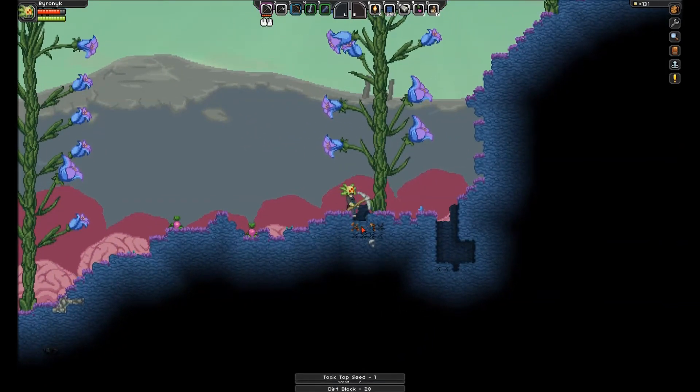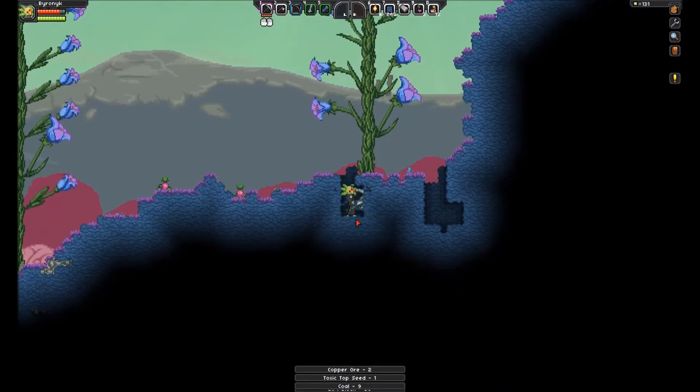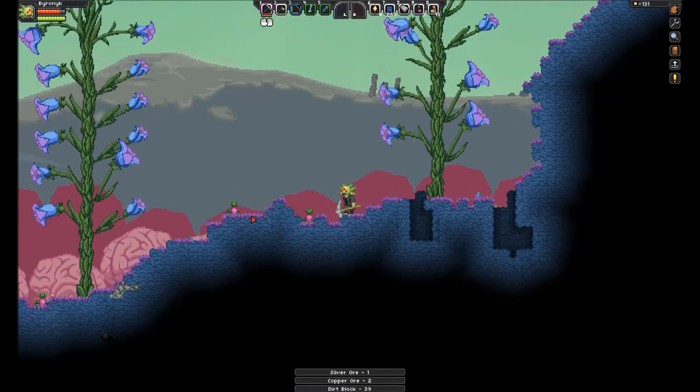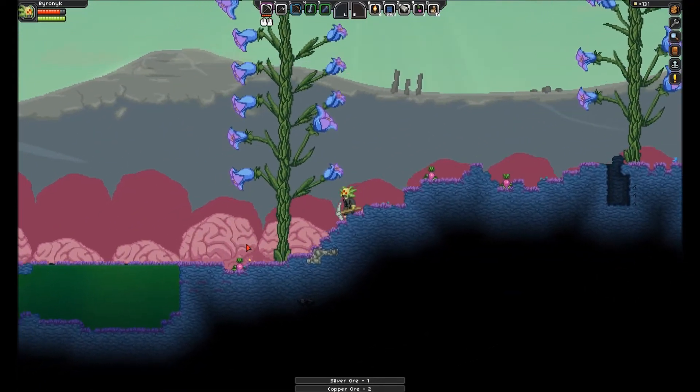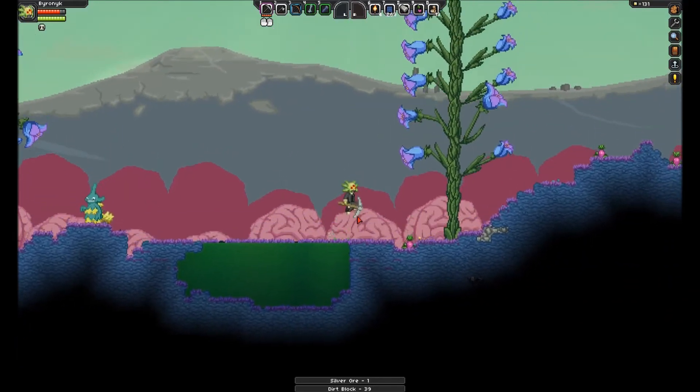So I need this copper — that's what we're looking for mostly right now. And there is some silver down there. Always want to get that silver. I heard you, monster — you can't hide from me. Ooh, what is this? Fuck, it's poison!